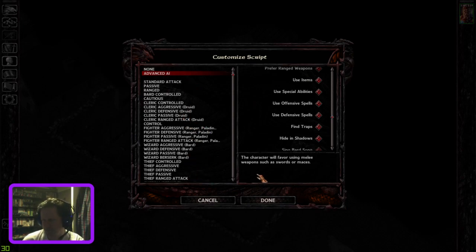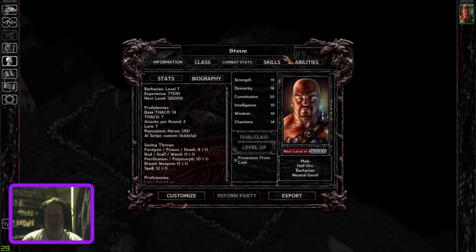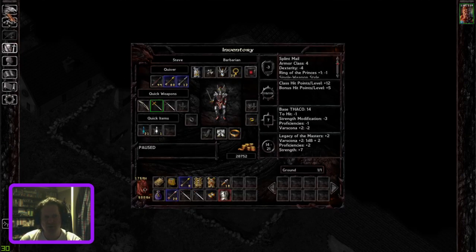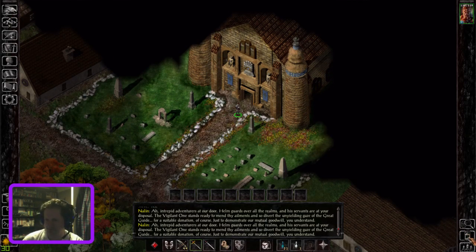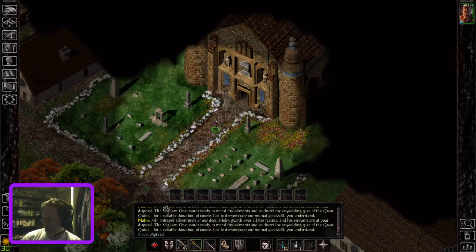There are a lot of options you can set up that could really help it fit your style. I'm actually playing with the AI off because I've only got one character — I don't really need the AI so much, because I don't necessarily want to be wandering around automatically attacking enemies if I can avoid encounters.